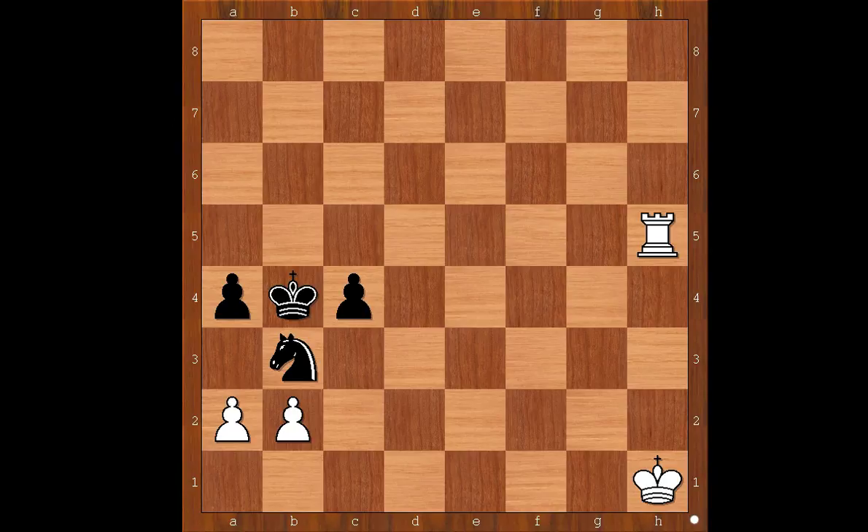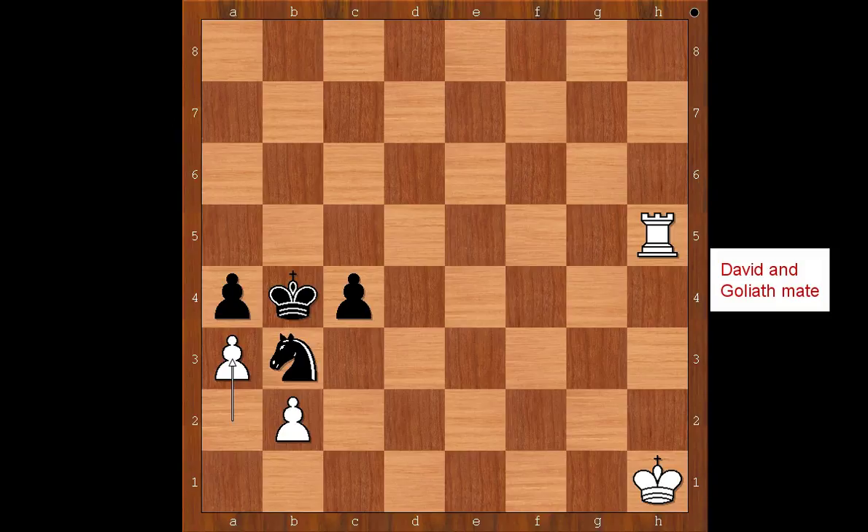David and Goliath checkmate. First we have to find David. Where is David? This is David. And the move is a3, checkmate. David and Goliath mate. Its name is taken from the biblical account of David and Goliath.